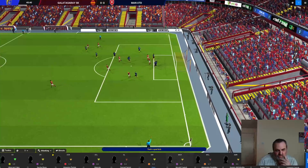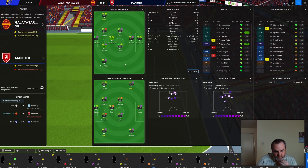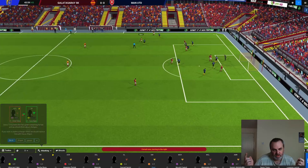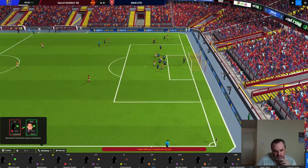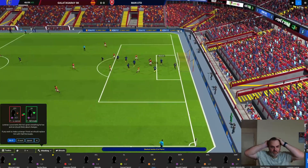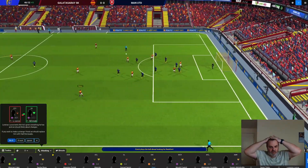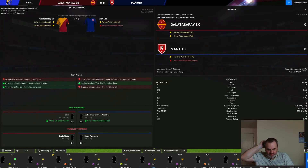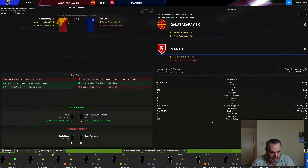Given the change in formation they've made, with the sacrifice of a wide player to bring someone into central midfield, hopefully our wing backs going forward with the inside forwards can create an overload on their full backs. We've hit the bar again. We should have scored two and it's nil-nil against ten men.